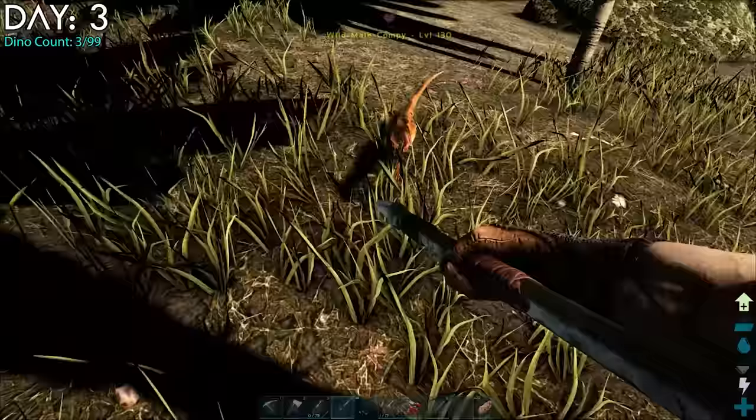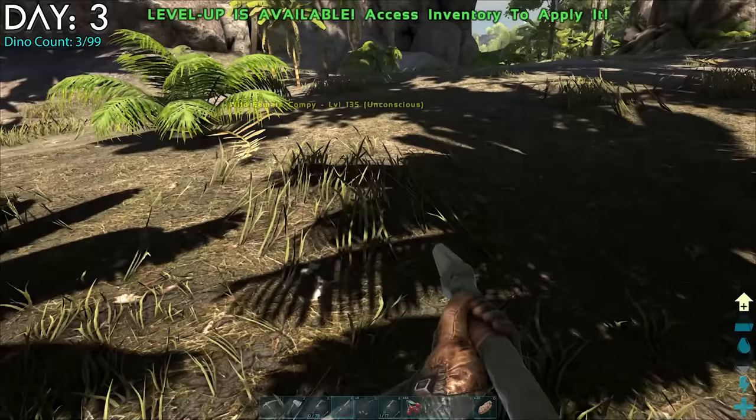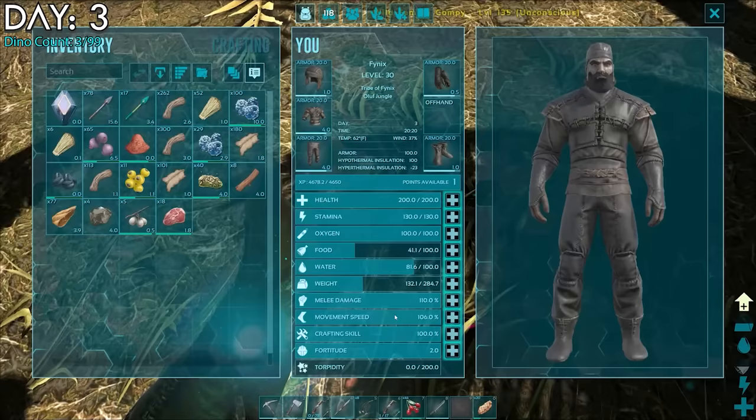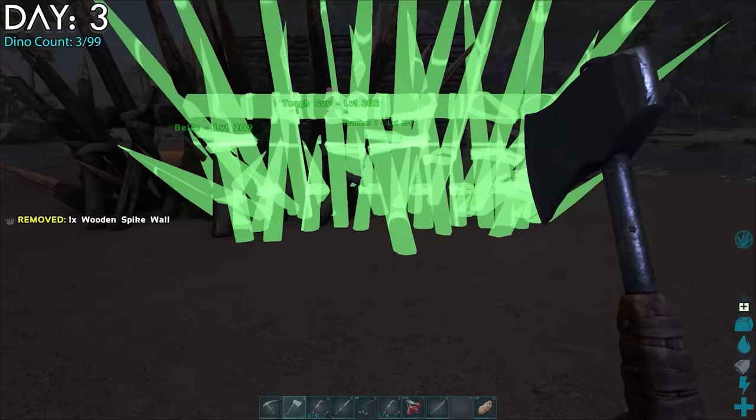I couldn't keep them both down so I killed one. I've always thrown prime meat in for compies due to their fast torpor drop, but it turns out they eat fish — so I ended up killing it too. Since we were getting more dinos to worry about, I spent the night building up a perimeter.